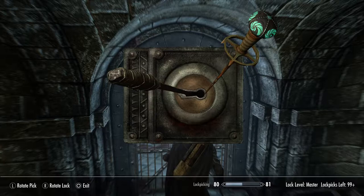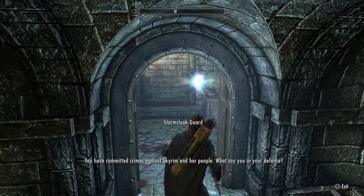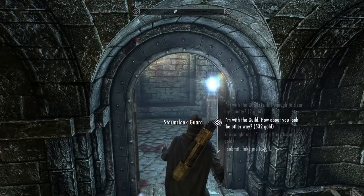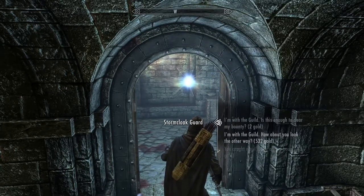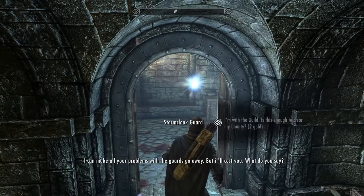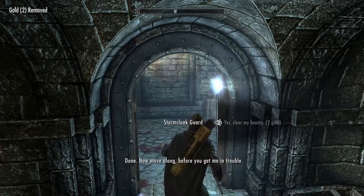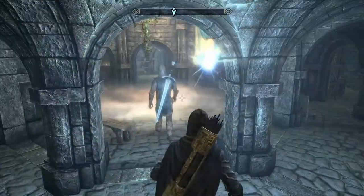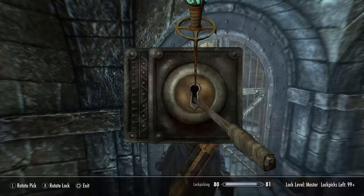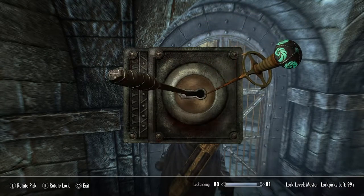I'm gonna open this one — oh no! Okay, it's two gold. A guard noticed me because I was using the candlelight spell and he could see me. I had to pay a small bribe. Okay, let's try the next door quickly. This one is open!